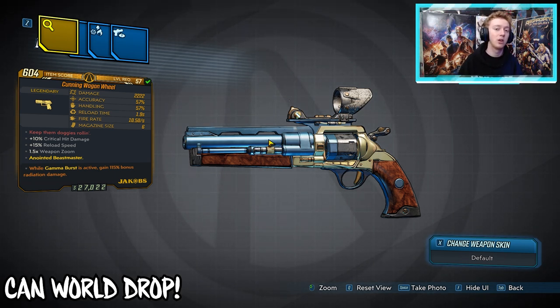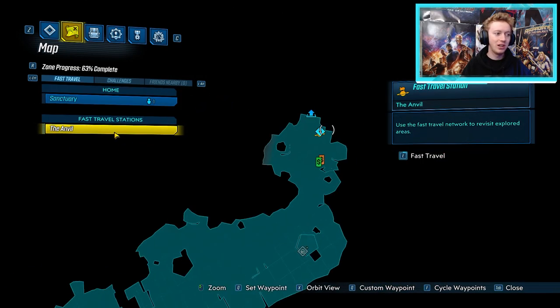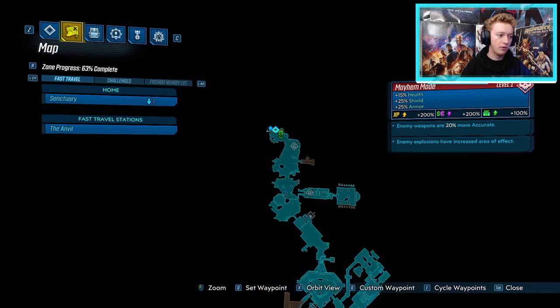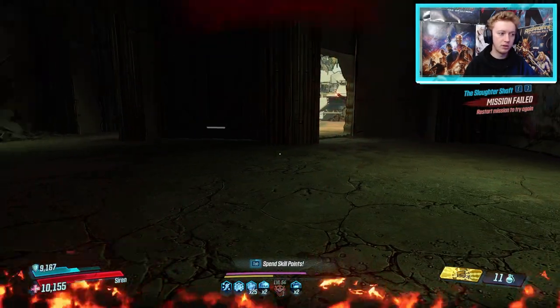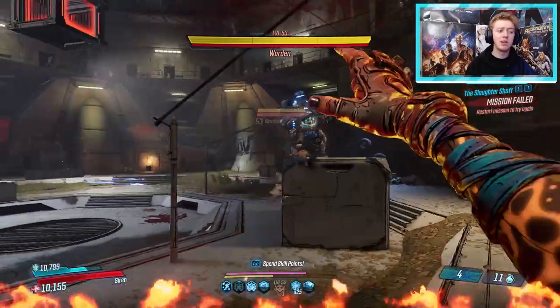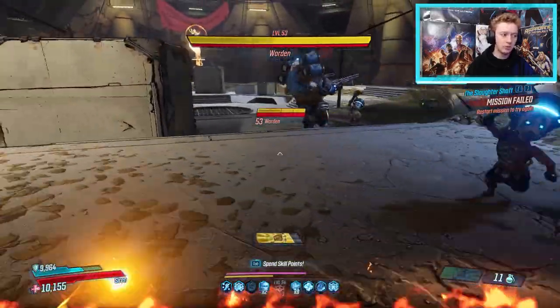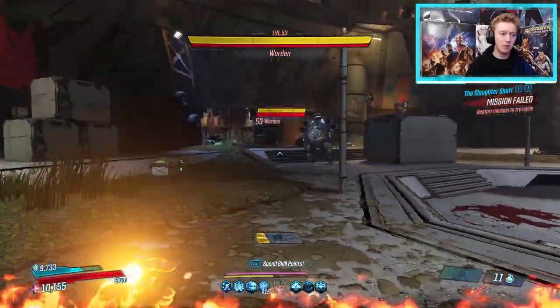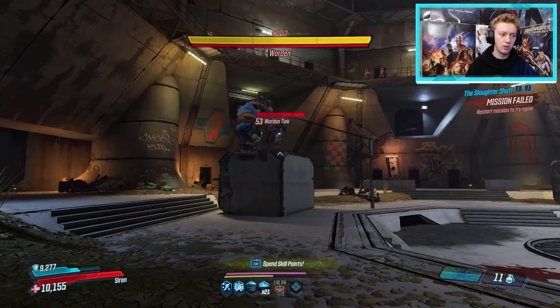Next we have the Wagon Wheel Pistol — doesn't come in any elemental type but does come with anointments. Go to Eden-6, to the Anvil. From the fast travel location it's a long hike through the entire bandit camp, up to Tiny Tina's room, outside, down past the bridge where you meet Mordecai. I switch to Amara for speed. Jump down the hole and fight the Warden. He drops three legendaries: the Sickle, the Wagon Wheel, and the Freeman rocket launcher. He has three immunity stages — one at each third of his armor plus one on his health.